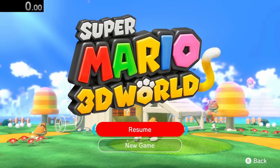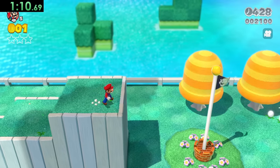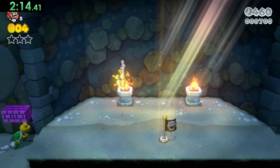Super Mario 3D World is very similar to 3D Land, where all we have to do is make our way through World 1-1 onto 1-2, where there are a couple more torches ready for us to dive into.